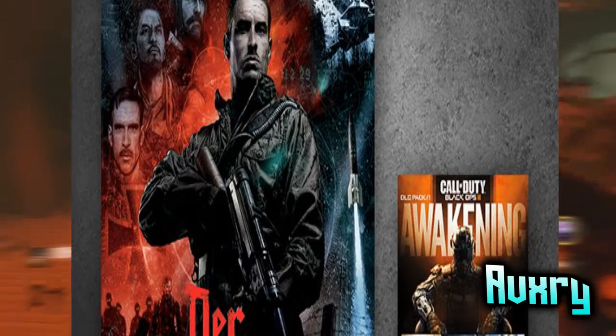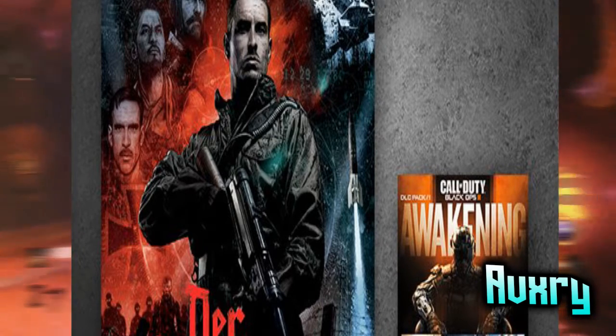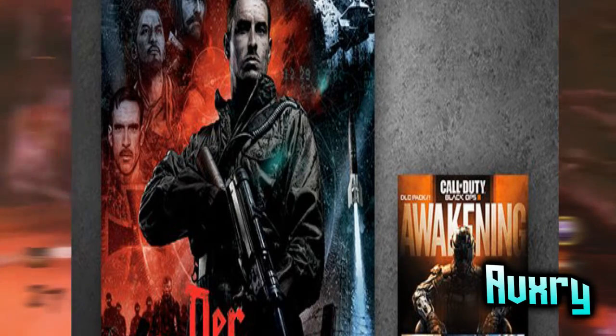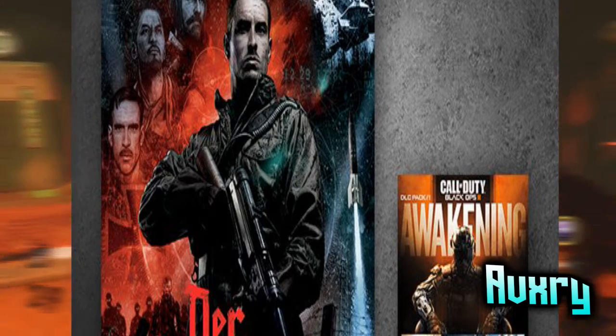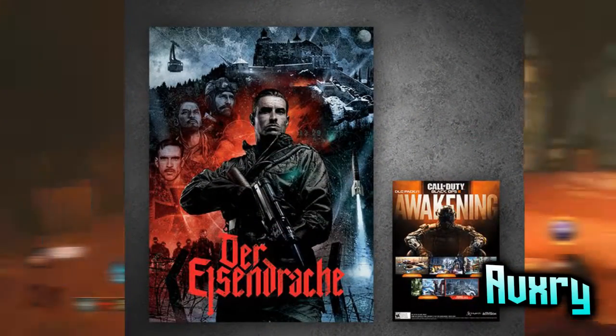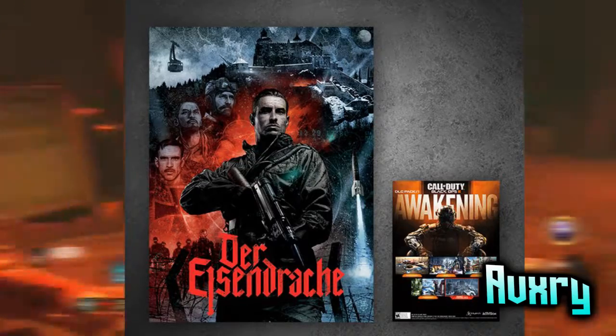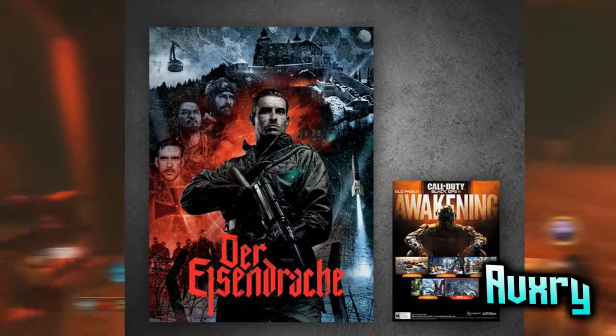If you go over to the right, you can see a V-2 rocket, which again goes back to Ascension — it is possible that it connects, because a few missiles were launched and they're missing. If you can look really closely — the resolution isn't great when you zoom in, but I'll have a link to this poster in the description so you can see it yourself at better quality. There is a cross on the rocket, and there's also a cross on Richtofen if you look on the bottom left.